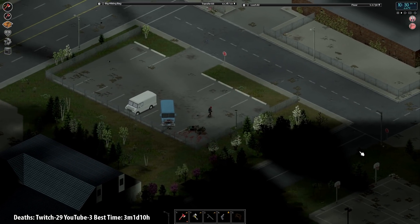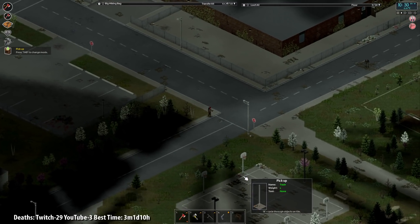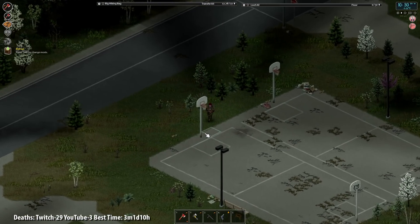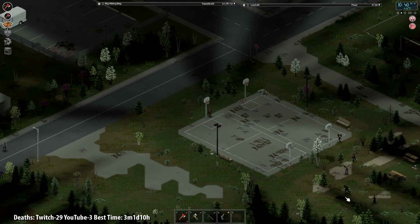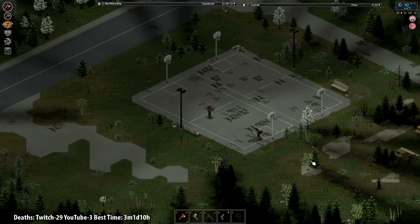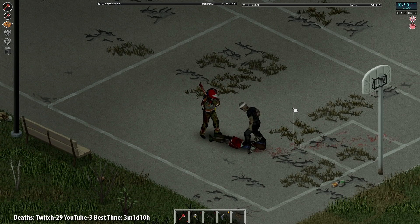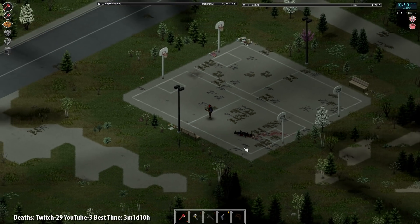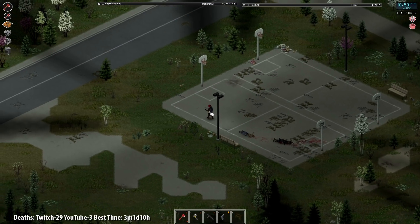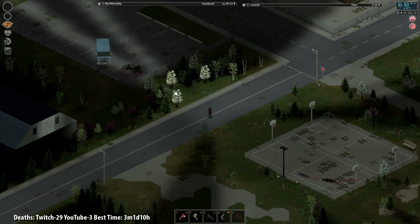One thing I want to check on since we're here. Oh, that's trash — I was thinking maybe we could pick these up. The answer appears to be no, can't pick them up. Oh well. I could use another duffel bag. So as annoying as it is, we need to run back home and get a sledgehammer in order to break the fence so that I can access this truck. And don't get me wrong, it is very annoying.